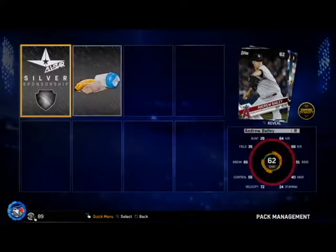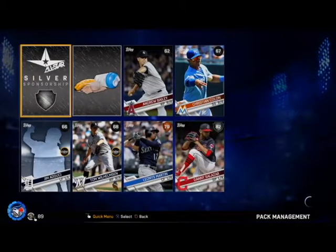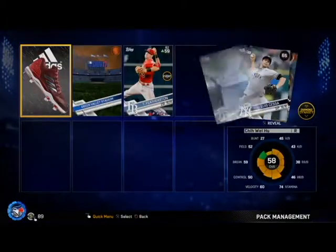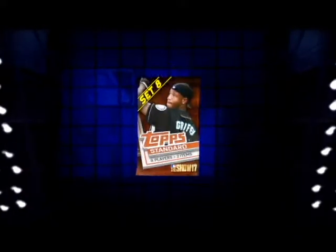Nobody in that one. Greg Bird — I actually haven't seen him too much playing for the Yankees this year; I think he's injured. Danny Salazar — not a bad pull. I'm not going to be using any of these silvers, so it's just getting them for collection purposes. I'll be feeding a lot of the commons and bronzes I get to my custom player.